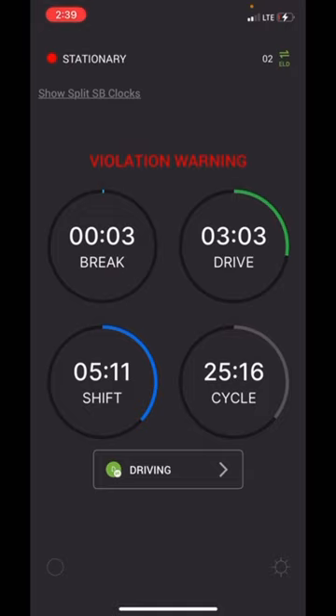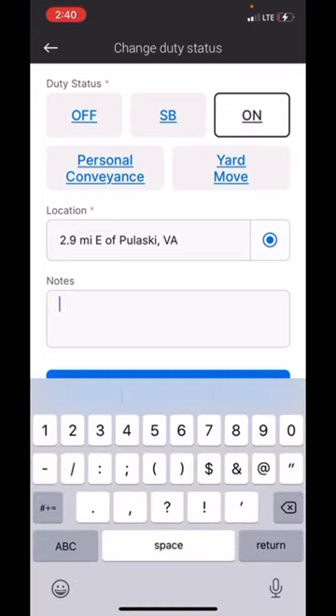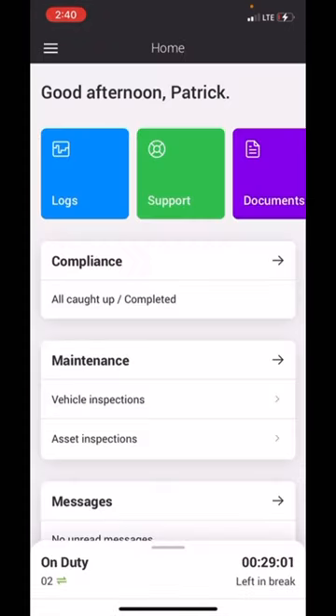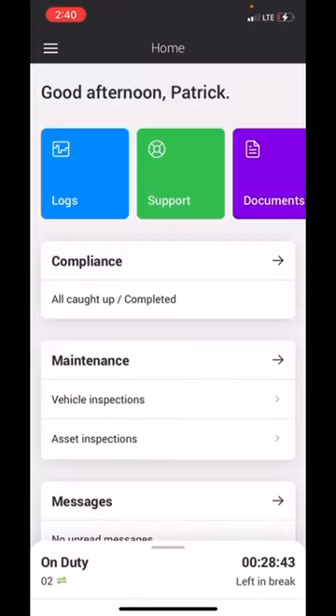Once again, you're going to hit driving at the bottom and change that duty status to on-duty. For the notes, put in 30 minute break, then save it. You can see at the bottom it's counting down your break. Once that 30 minutes is up you can start driving again. You can look on your log and it will tell you when it's over — you can see it right there at the top saying time left in break.